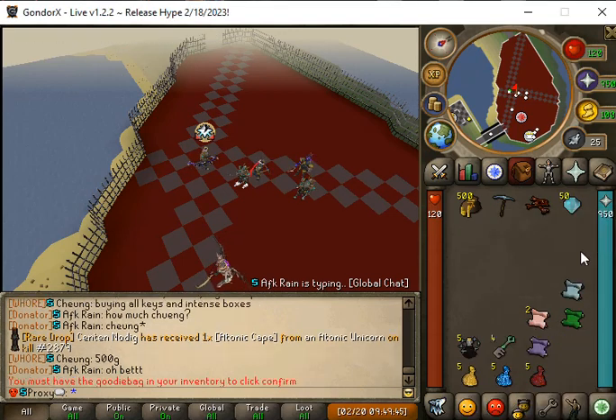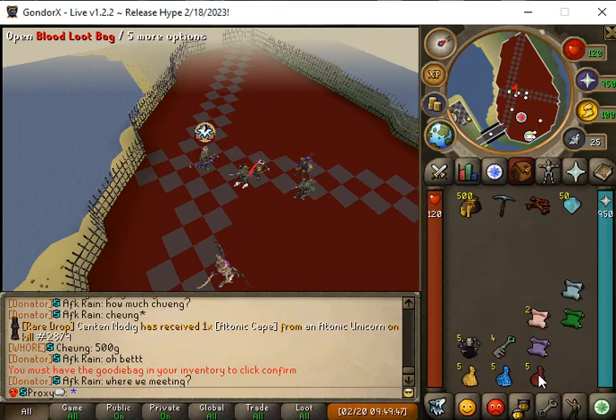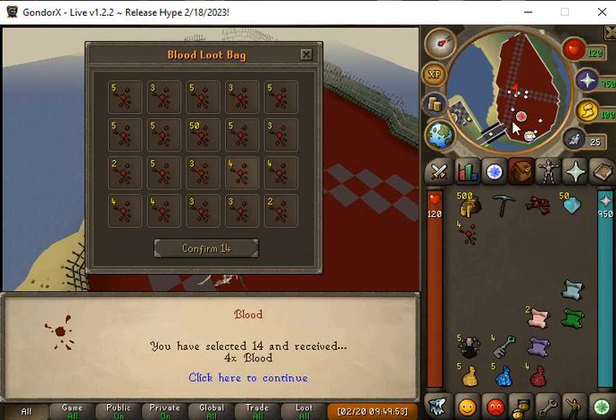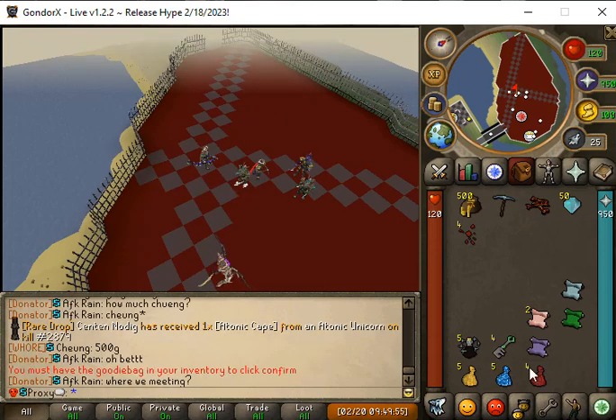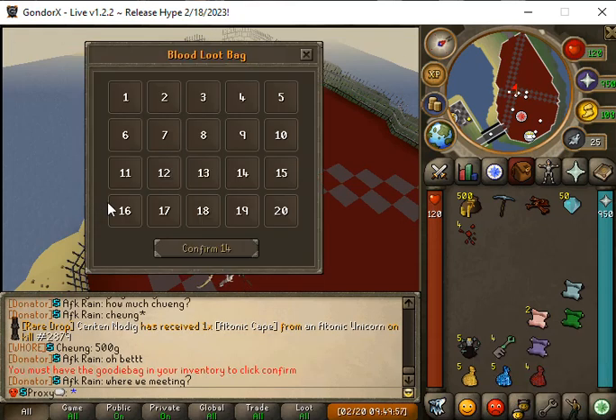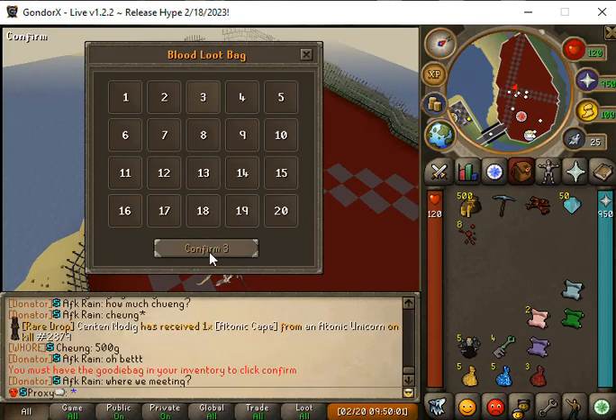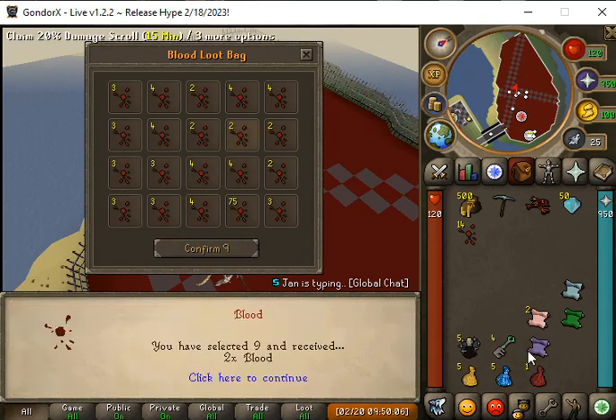We're gonna open these instances and get some gems — we're gonna open these blood loot bags. I don't believe I've opened these before, so I'm curious. It has a bunch of blood, so let's see what we can get. We get four blood, four blood again, and two.